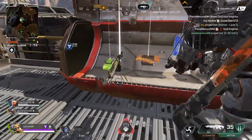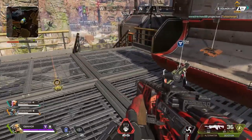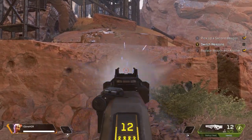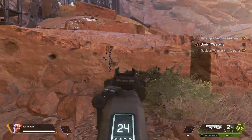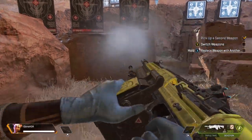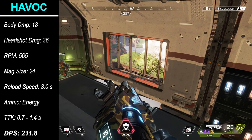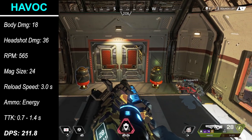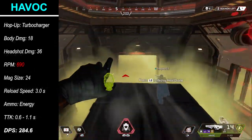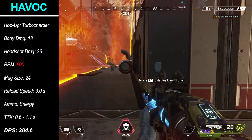First, let's start with the Havoc and Devotion, both of which can acquire the Turbocharger hop-up. The Turbocharger directly diminishes or removes the spin-up times for each of these guns. The Havoc has a half-second delay before it fires the first bullet. The Turbocharger removes that spin-up delay and increases the gun's rate of fire from a stock 565 rounds per minute to roughly 690 RPM. Although minuscule, this equates to an 11 to 18% reduction in TTK value and boosts overall burst DPS up to 285.